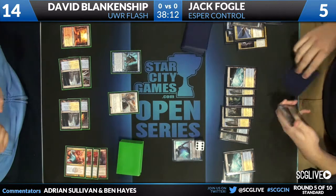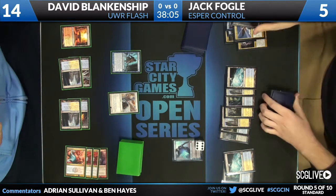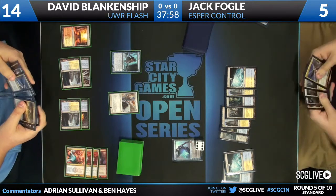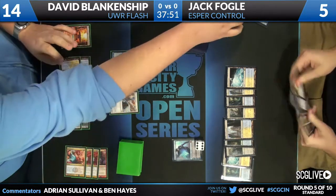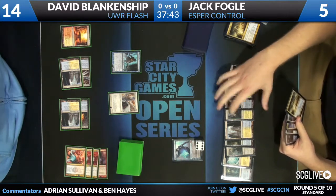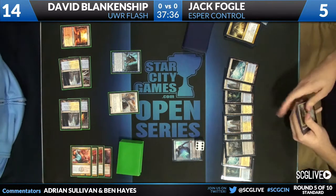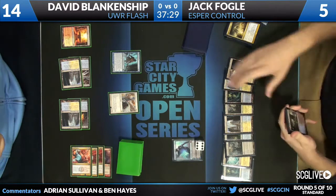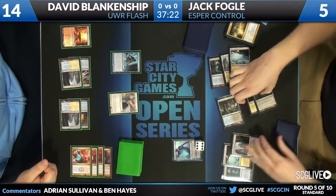It's draw a card, mill somebody for one. He draws a Sphinx's Revelation. This is an interesting choice — the life-gaining cards are good, the gate is down so to speak. David Blankenship is tapped down for anything that could stop the Sphinx's Revelation, but he does have four damage in play. So it's a trade between taking four damage and gaining four more life, or using that Supreme Verdict and effectively netting even, but if he spends four mana on the Sphinx's Revelation he'll draw four more cards. I think we're going to see a Sphinx's Revelation here.